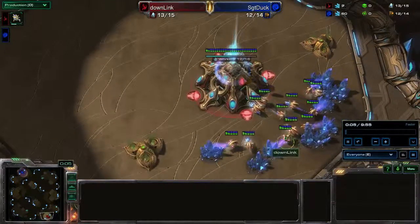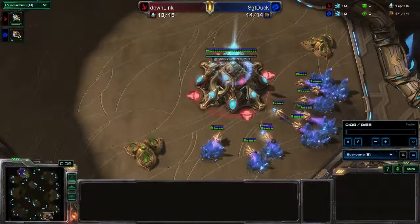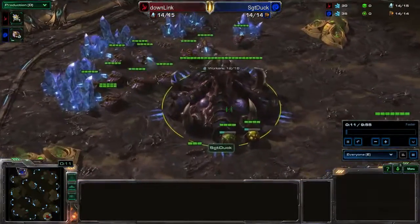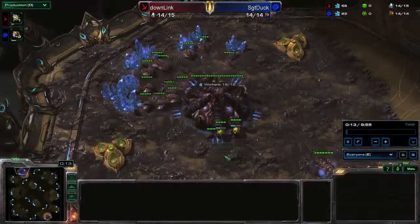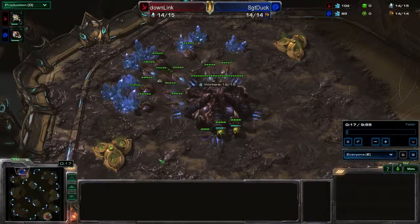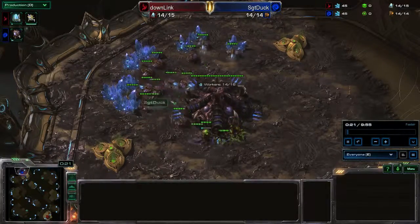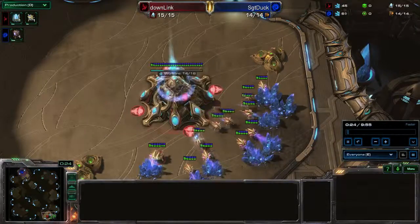In the bottom right we have our red Protoss player Downlink, and in the top left we have the blue Zerg player Sargent Duck. Neither of these players have I seen before, so I don't know what to expect from either of them, but I'm going to predict a gold hatch first from Sargent Duck. That's my prediction for this game.